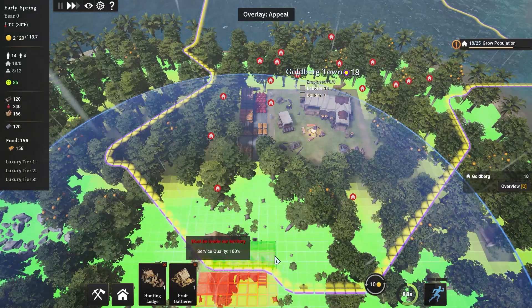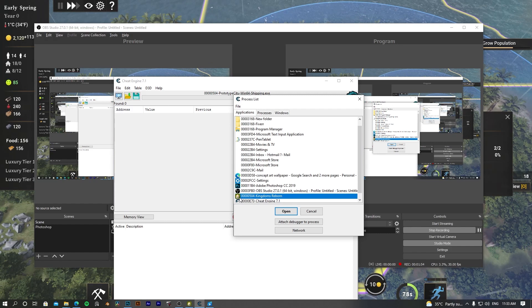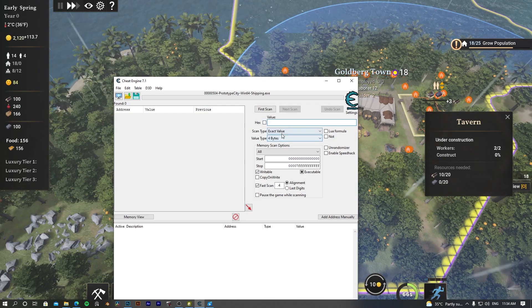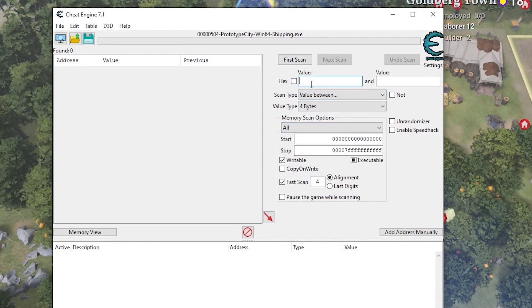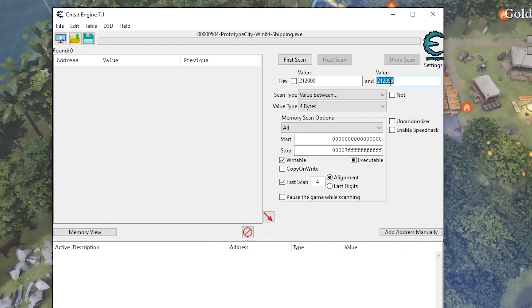Now let's go back to Cheat Engine. Here you have to select Kingdoms Reborn and click Open. You have to enter how much money you currently have. Go to Scan Type and choose 'Value Between', then type 2120 as the minimum and add some range — for example up to 2299 — and click First Scan.